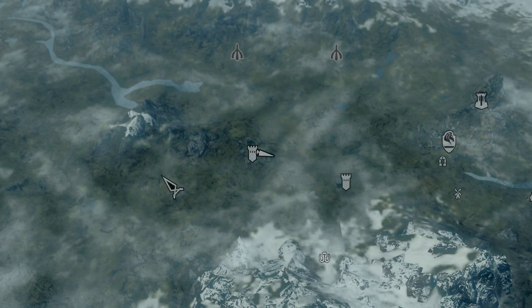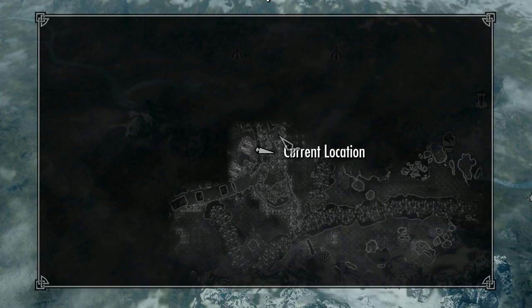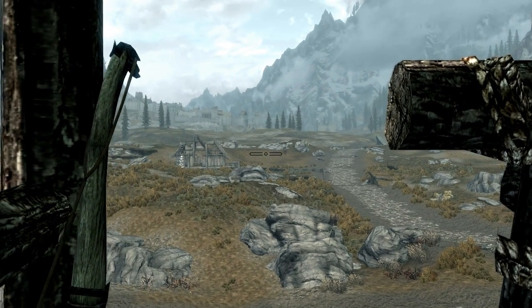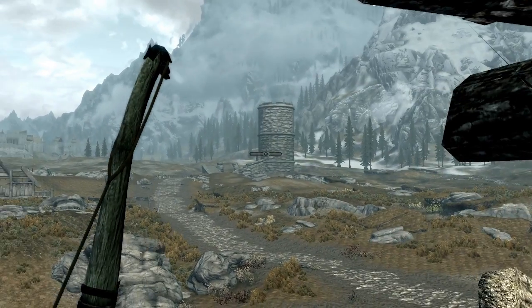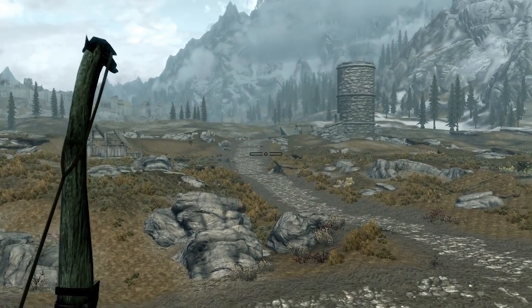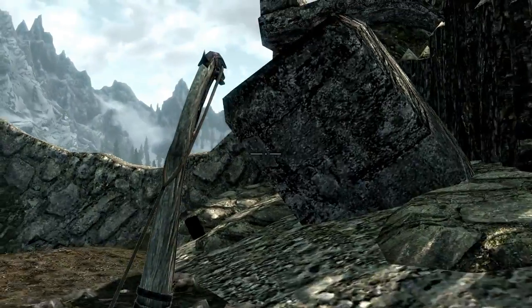Back to the map. If we look at more of a local view of where I'm at right now, this is the fort. So if you look way over there, there is Dragon's Reach and Whiterun. Over there is that tower, and there's a road that leads right through here. The front gate for the fort is over here.